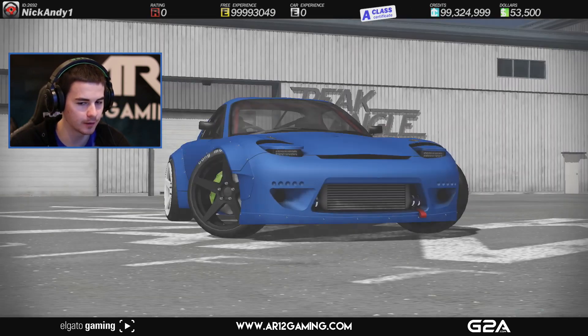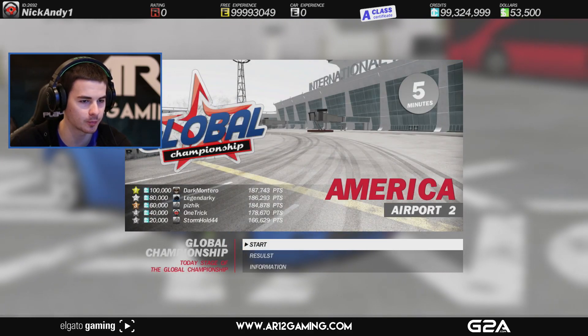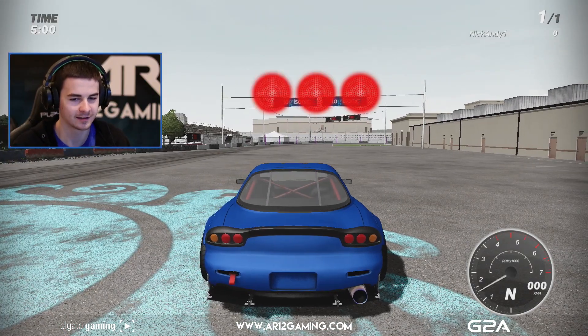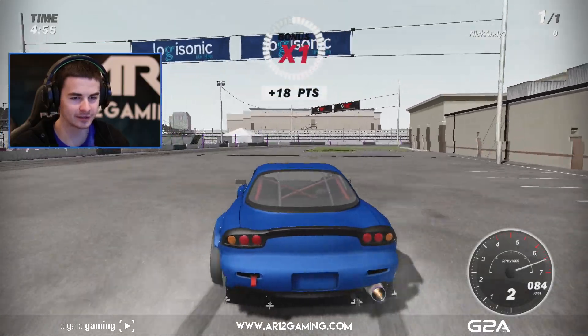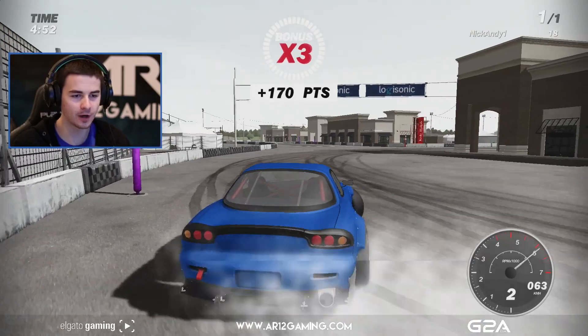Let's see if we can do a global championship. It says championship found in America airport number two. Let's see how this goes. Finally I'm in my car. Holy shit — look at those flames. My controller works. I'm playing with a controller by the way.